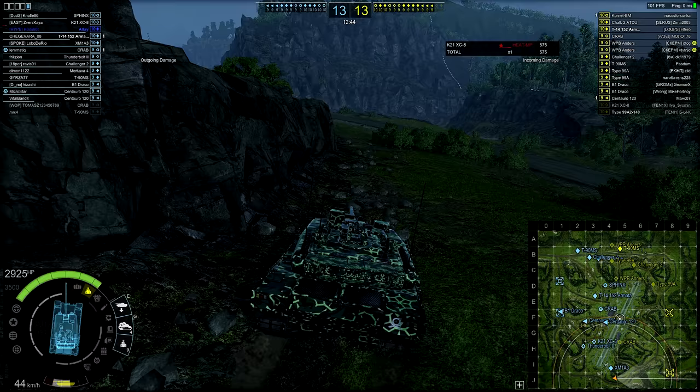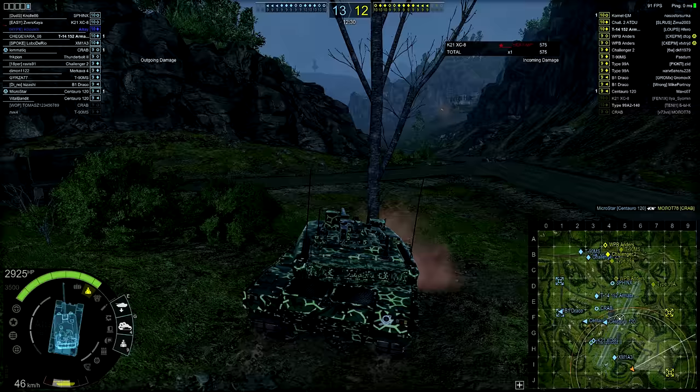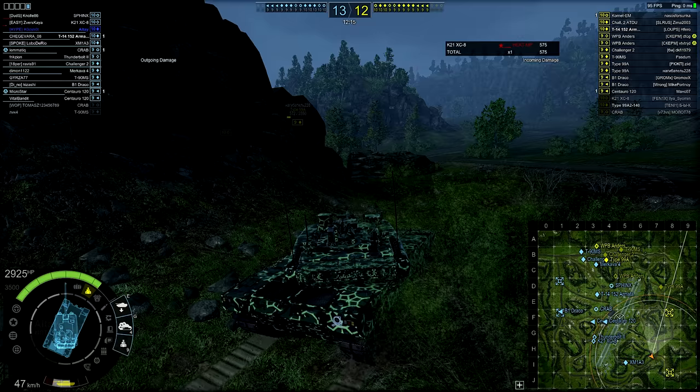Let's dive into the Armoured Warfare vehicle and start with what makes it go boom: the 120mm smoothbore gun, which can fire armour-piercing, high-explosive anti-tank, or high explosive. Its average damage per shot with AP is one of the lowest of its tier at only 590, however it makes up for that with a five-round ready rack that puts a round downrange every three and a half seconds, reloading a shell into the rack every seven seconds.